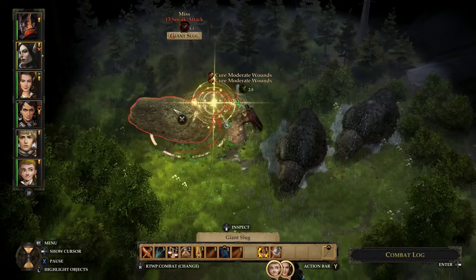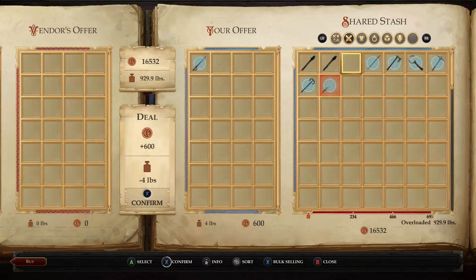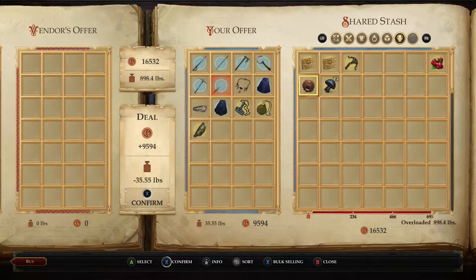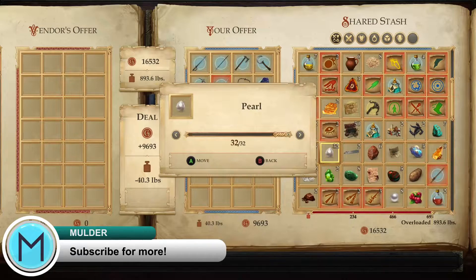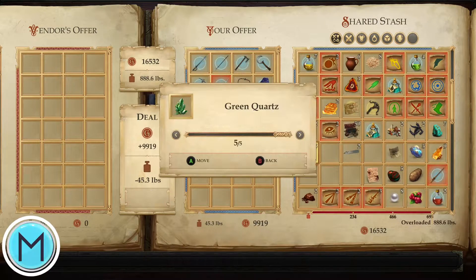Merchants in this game, through my experience so far, never run out of money to give you for every single item you sell them. I've had times where just playing the game for a few hours, I was able to hoard as much material as I could, go back, sell it to a merchant, and walk away with over 20,000 in gold. It's just that easy. So as you're playing and taking down characters, exploring lost ruins, or opening secret chests, try to hoard as many items as you possibly can.